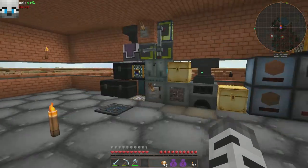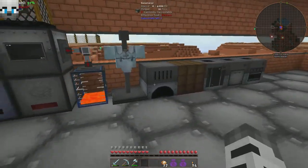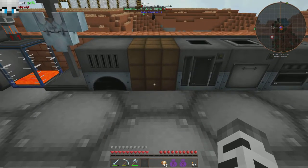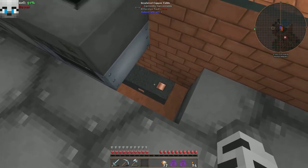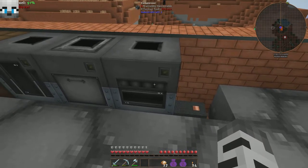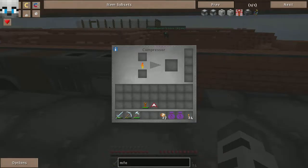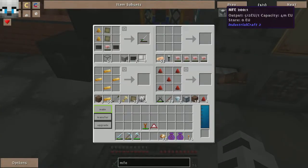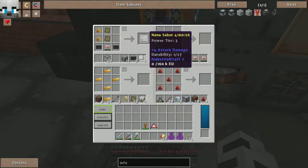It's a brand new day here on the server and I've got a good number of IC2 machines going already — a little generator, a bat box facing downwards to connect to the power cable system. I've got an extractor, a macerator, and a compressor. The compressor is necessary for compressing the energy crystals, which I've already made. We really need to get an MFE before we get started. I've already crafted a nano saber but I wanted to be on camera when I actually pull it out.